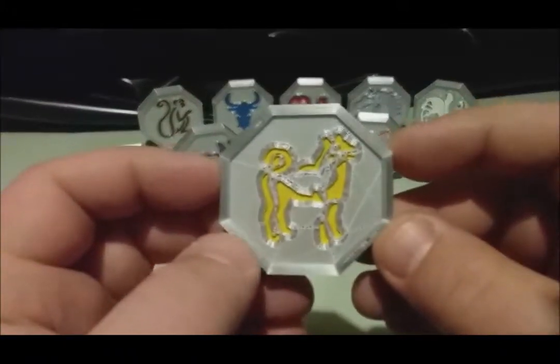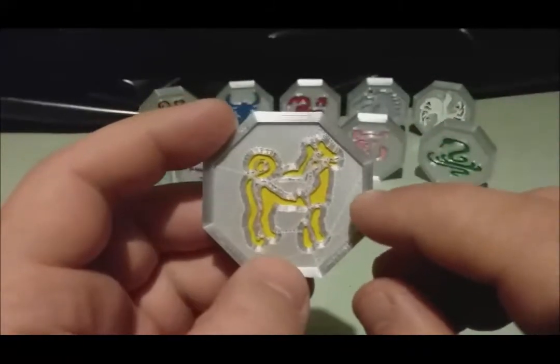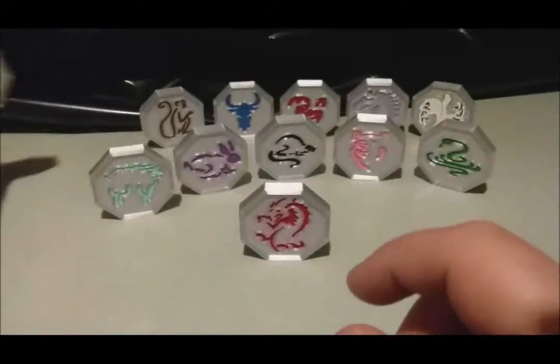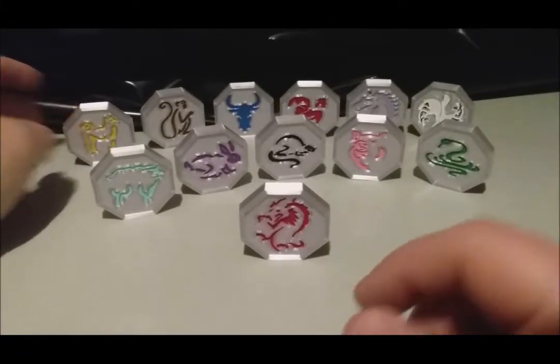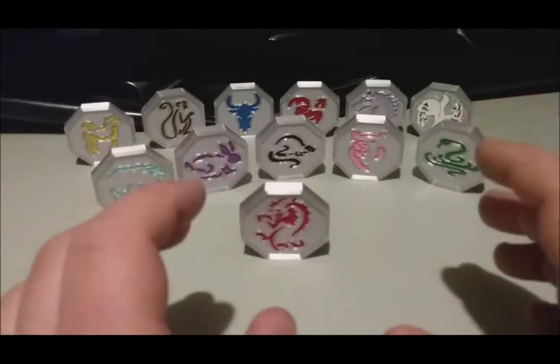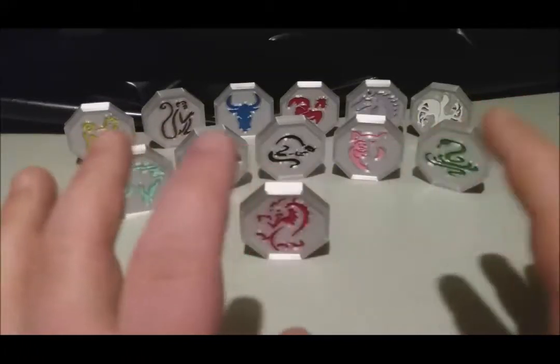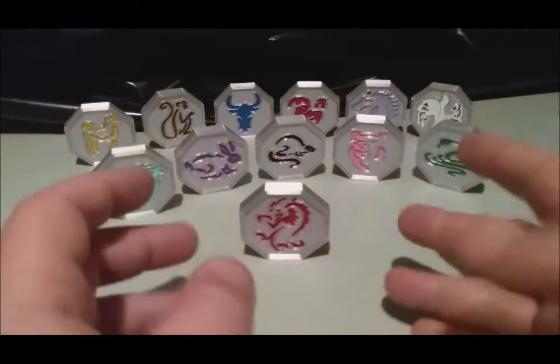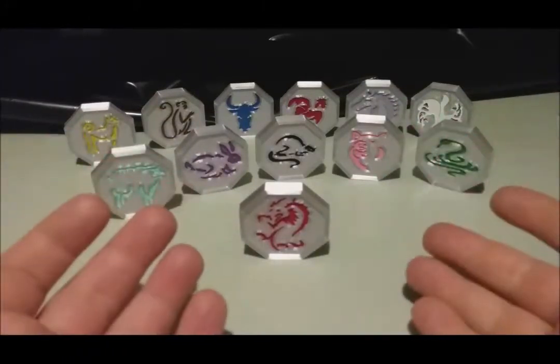Here's the dog. You can tell there are little lines from the printing process. But far away you don't see them, which is why I said they go on a shelf, in a display case where the case slightly obscures it. That's what you put these in. But again, they're 3D printed, they're really cool, they really are.